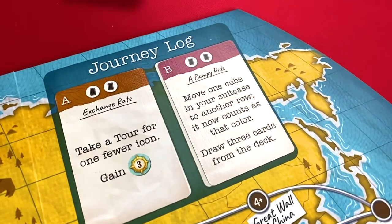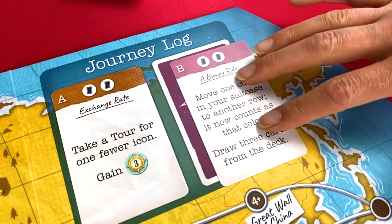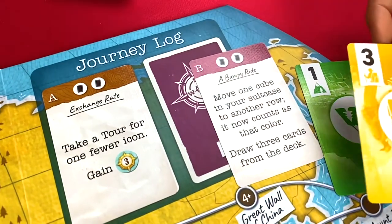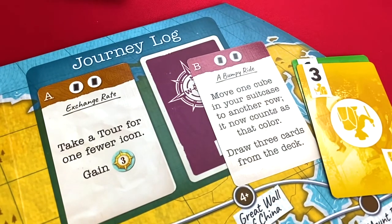Additionally, players can take a journey. Two journey cards are drawn and are available to all players each game. These cards feature valuable benefits to help players move more swiftly across the board or break certain rules by spending two Trek cards on their turn.